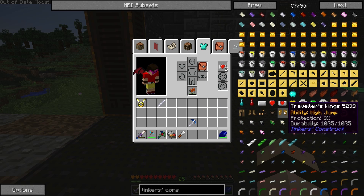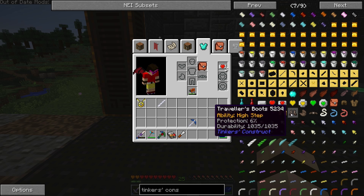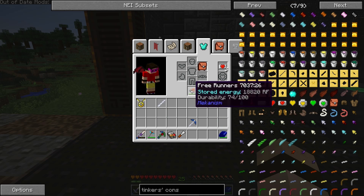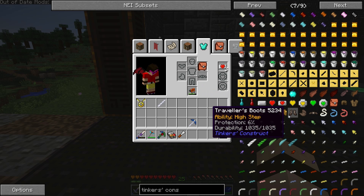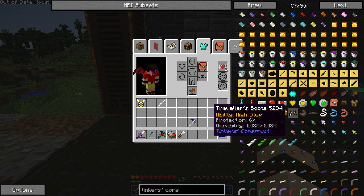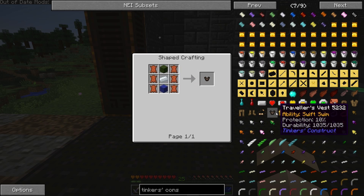So maybe we'll get some higher protection legs from another mod or something. And then the Traveler's Boots — ability to high step — so that's actually the same thing that this thing does except it doesn't take power, so we'll probably swap these out. But the Boots of the Traveler from Thaumcraft is what we're going to be going for, so this is just going to be a kind of temporary thing. These things are really easy to make — just some leather, glass, gold.